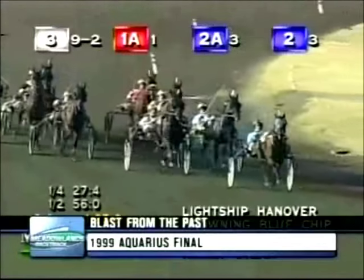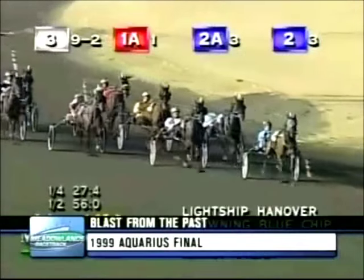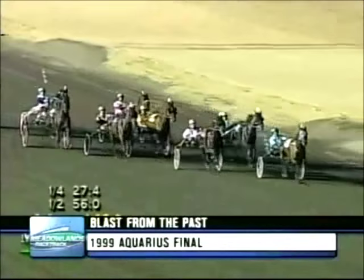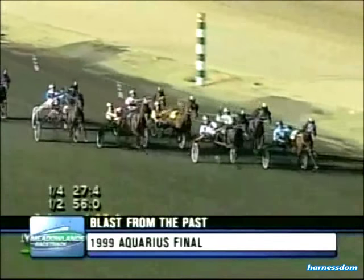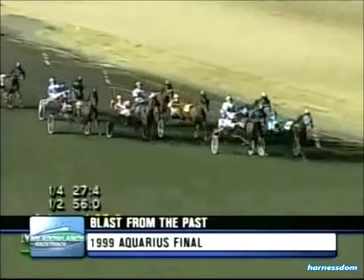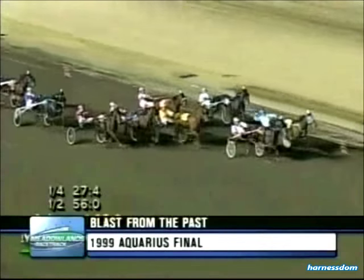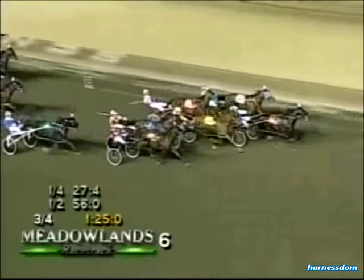Three sixteenths to go and they're on their way home. And Light Chip Hanover and Menzies with a length and a half lead. Campbell cranking up Browning Blue Chip, trying to move through and between horses. Run to the Bank. In deep stretch, Browning Blue Chip gains the lead. One final move from Run to the Bank. Browning Blue Chip takes the Aquarius.